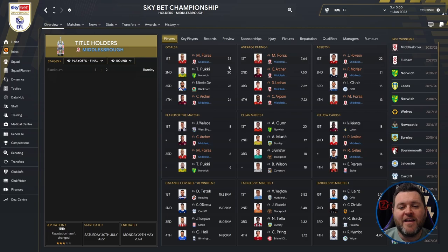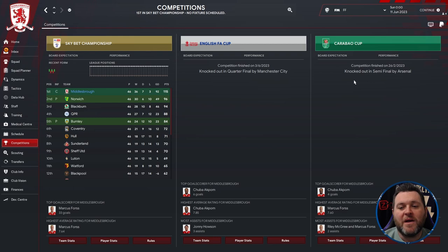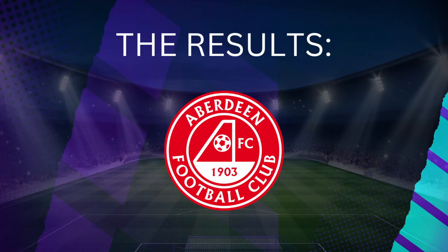On the Championship profile page, Fours got 33 goals and Archer 24. Fours had a 7.64 average rating, Archer 7.5, Lenihan 7.29, and Akpam 7.22. Housen got 22 assists, McNair 21, and Fours 13. Archer had 8 player of the match awards, Fours 6. Lenihan and Giles both picked up 14 yellow cards. In other competitions, they were knocked out in the FA Cup quarter finals by Manchester City and the Carabao Cup semi-finals by Arsenal.